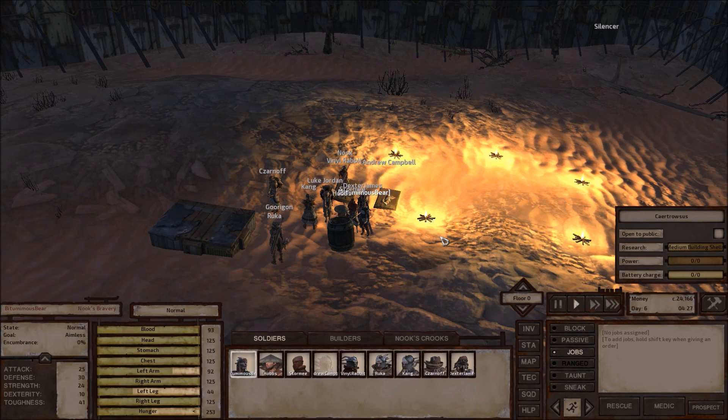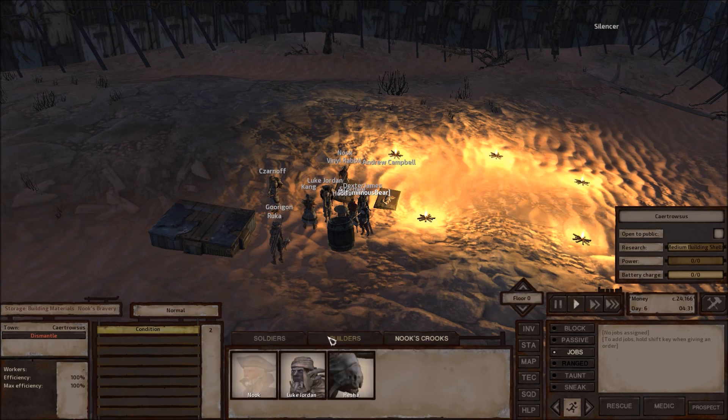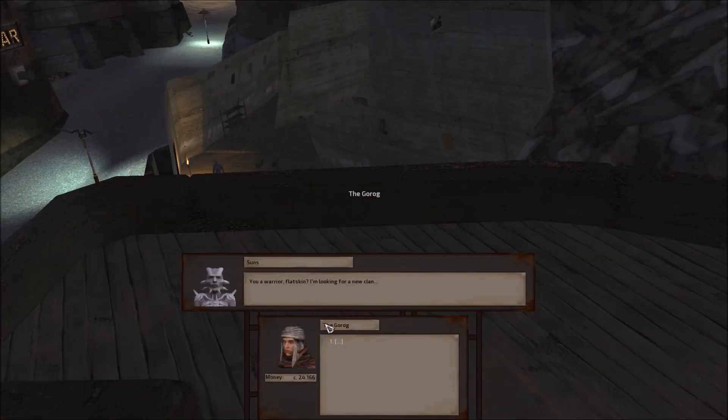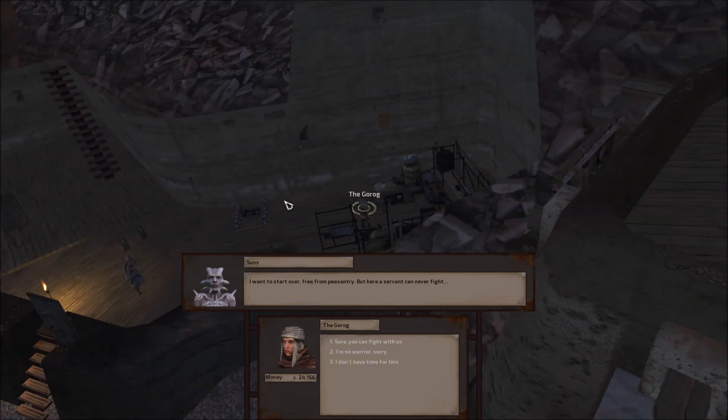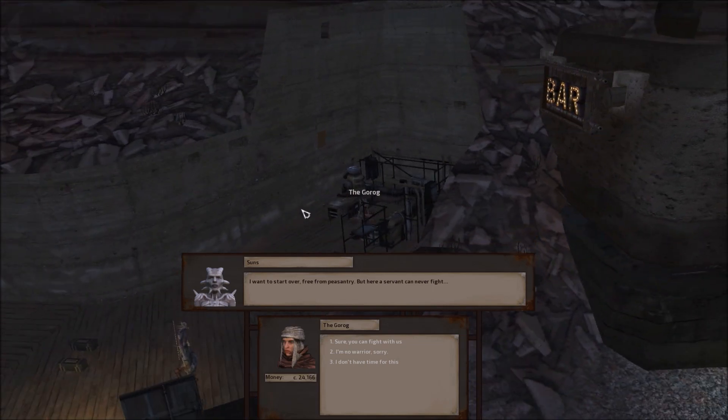Alright, we've got ourselves rearranged a bit in order to prepare for what we're going to do today. Today's plan is to get Nook out there. Nook along with Luke Jordan will be his companion — Luke's basically a backpack man. A visitor walks in: 'I want to start over. Free from peasantry.' 'You're a servant. You can never fight.' 'You can fight with us.' 'So you're walking in here saying... please, give me three.' 'Are you familiar? Just run away.' 'Be unwise to steal from a shack.' 'Yeah, I'll do it.' Okay, so there we go — we got a new person. Randomize.